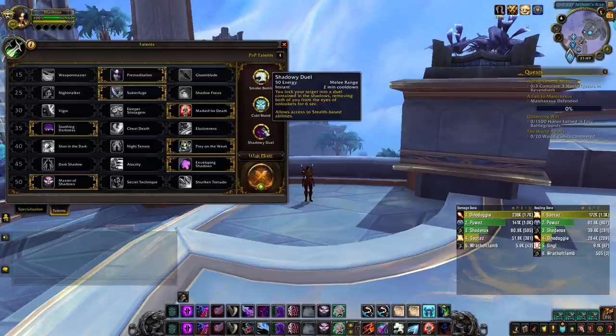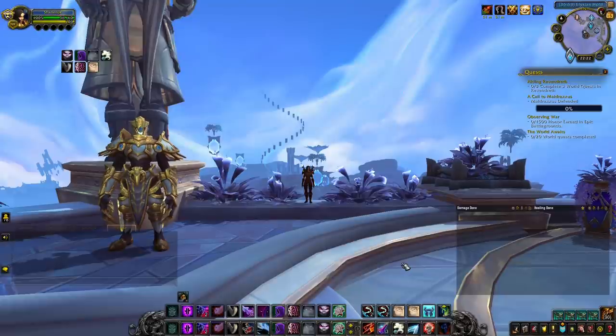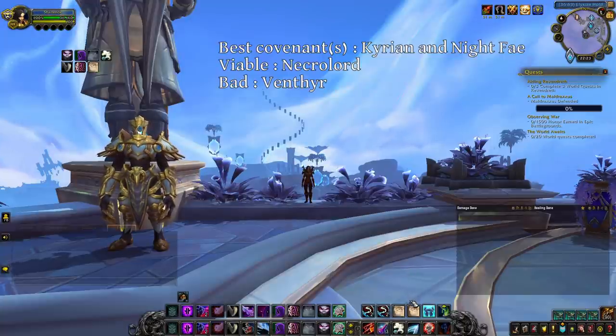Time to talk about covenants. There are 4 covenants available: Kyrian, Nightfae, Necrolord and Venthyr. I chose to be Kyrian on my main rogue despite the nerfs and I have my second rogue as Nightfae. I think that both options are good, but I prefer Kyrian at the moment. You will never pick Venthyr as a rogue, and Necrolord is, in my opinion, a bit weaker than Kyrian or Nightfae, but is still an okay choice.